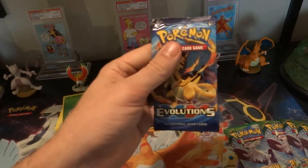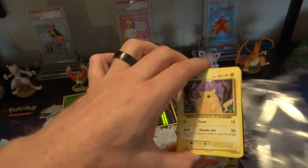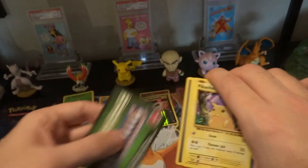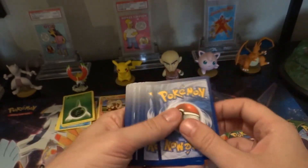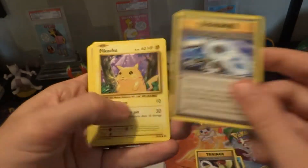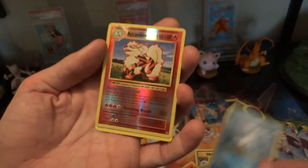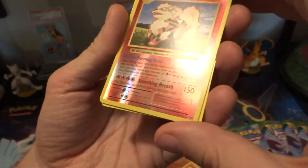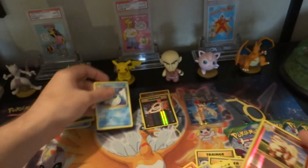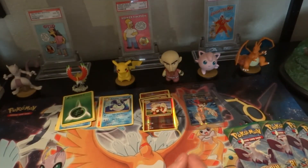I don't know what we'll get but I'm excited. Nope, nothing special there. Pikachu, Ponyta, Arcanine — that is a rare reverse holo! I dig it. And a Dewgong. Well that's good — I'm always happy when I get a reverse rare foil.